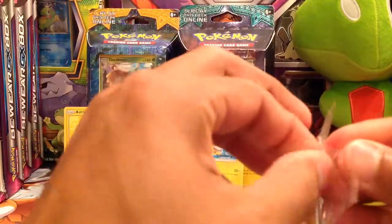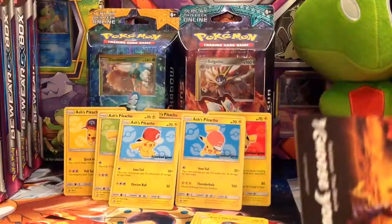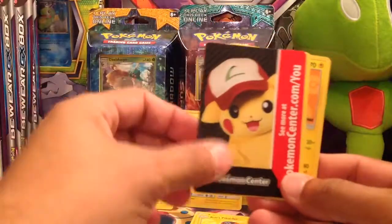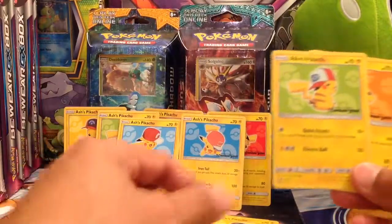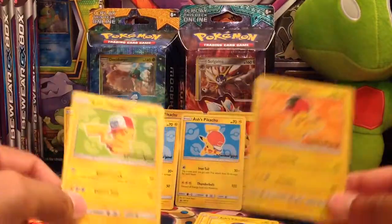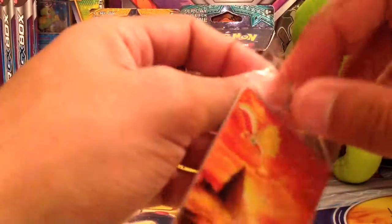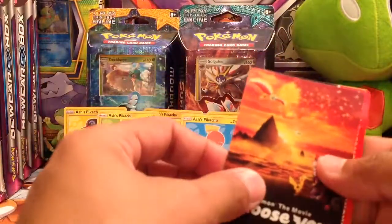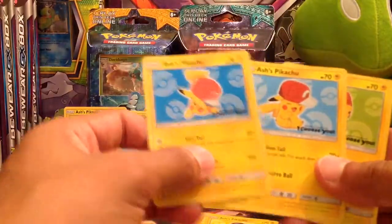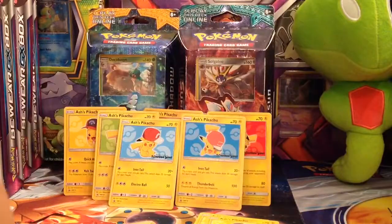Let me know in the comment section if you guys are missing any of these. It looks like we doubled up on the dark blue. There's that green one and then there's the orange one as well — so six so far. I thought there were seven, I could have sworn there might have been a purple one, but if we got all six, then we got all six. I'm cool with that too.